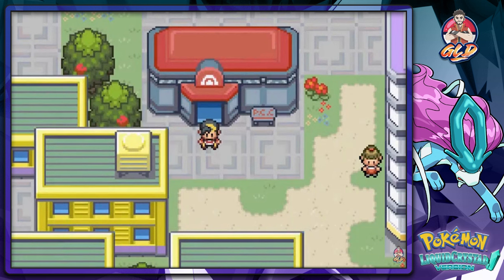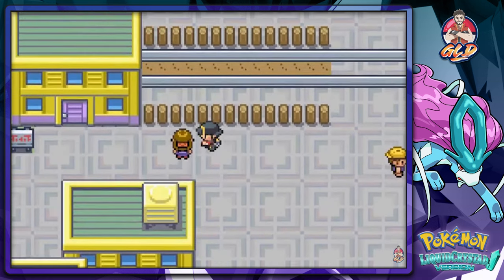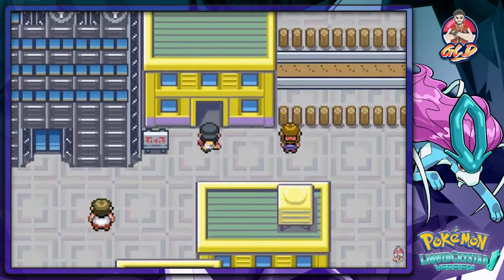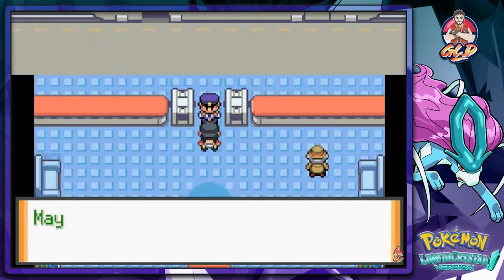What's up guys, it's me your host Draven, and welcome to another episode of our Pokemon Liquid Crystal walkthrough. In our last episode we managed to go around different places and grab different Pokemon. Now that we're unable to go through the magnet train, we're gonna go back to Canto.